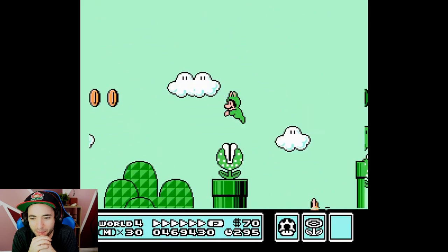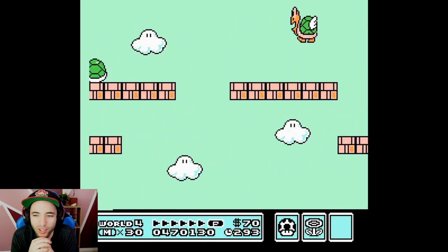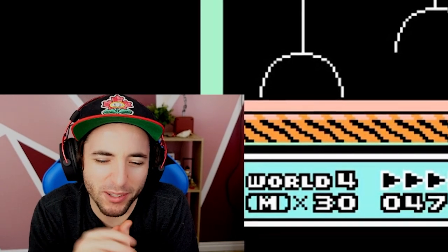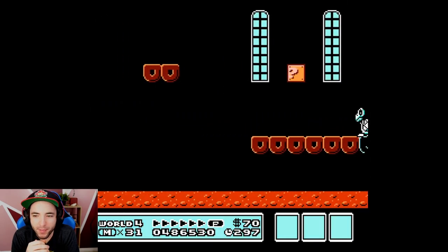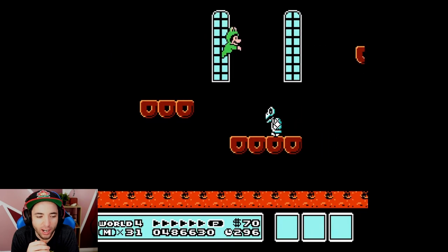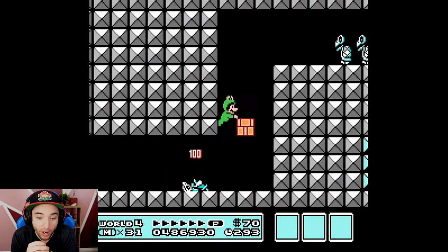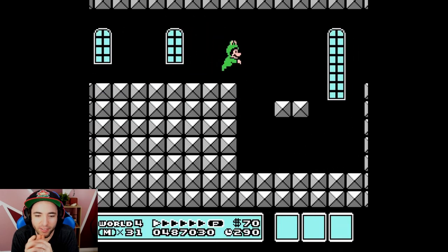Mid-air shell jump! That was cool. I think you could do this level faster, but that was swaggy as hell. And even if you could it'd be like one frame faster. When you screen transition on the overworld map, you have one free frame of movement. So if you screen transition on top of a hammer brother, you can hold left, right, up, or down, and you will move for one frame before any activations trigger.